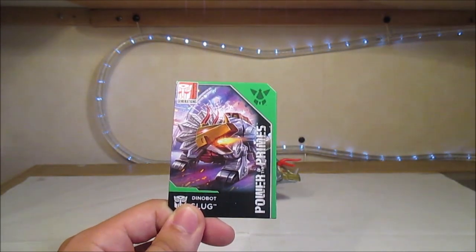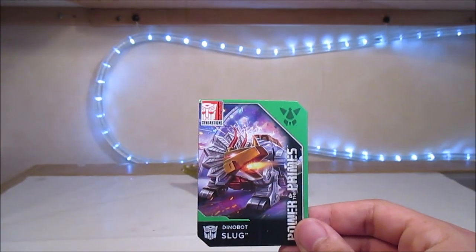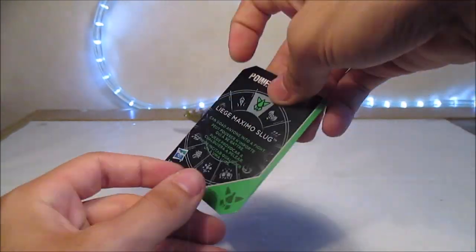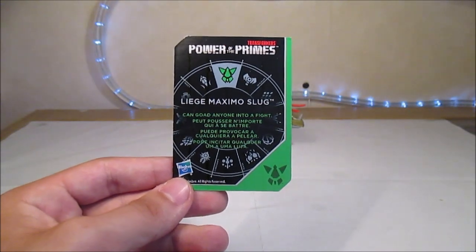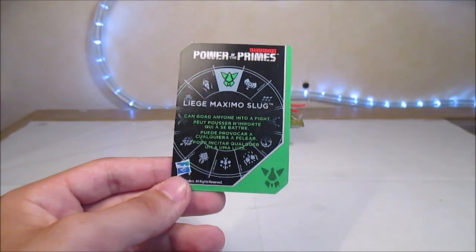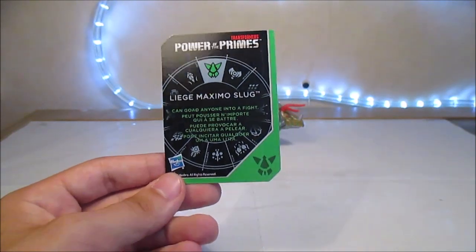Sur cette carte, nous avons Power of the Primes, le symbole du Prime associé avec cette carte précise, et le même artwork de Slug qui est très joli, qui crache du feu. Logo Autobot évidemment. Liège Maximo Slug peut pousser n'importe qui à se battre — ce qui peut être un pouvoir sympathique s'il est sûr de gagner, ou même s'il arrive à faire pousser Perceptor à se battre.